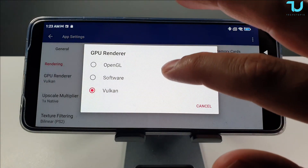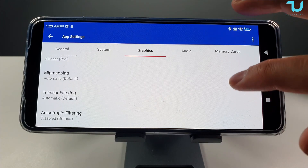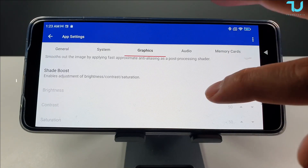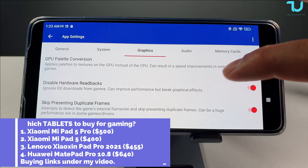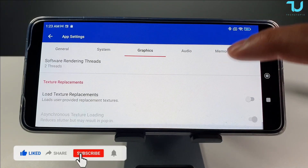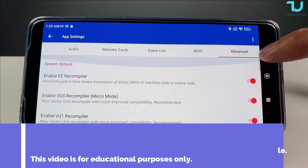A lot of games also run really good on Vulkan, and a lot of games also work really good on OpenGL. 1x or 2x native resolution — 3x for Poco X3 Pro, which can handle many games on 3x since it has a Snapdragon 860. These settings are also very very important — you could disable the thread of the presentation and the hardware readbacks, or enable them. Regarding the advanced settings, I didn't touch anything in advanced so there's no need to show you here — everything is on the default in advanced settings.